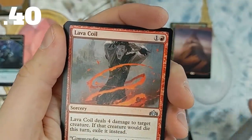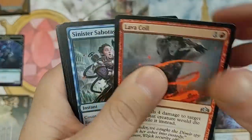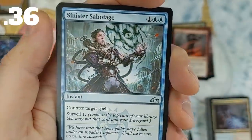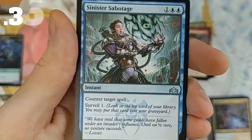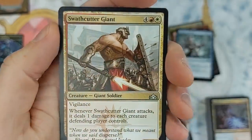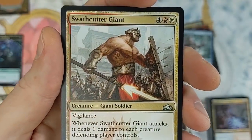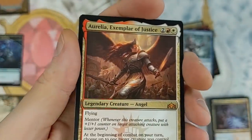Sinister Sabotage — another great card that sees a heck of a lot of play in current Standard. Counter target spell, then surveil one. Not bad at all — so there are two value cards in there in common. Swathcutter Giant. Aurelia, Exemplar of Justice — a four-drop with the mentor ability.